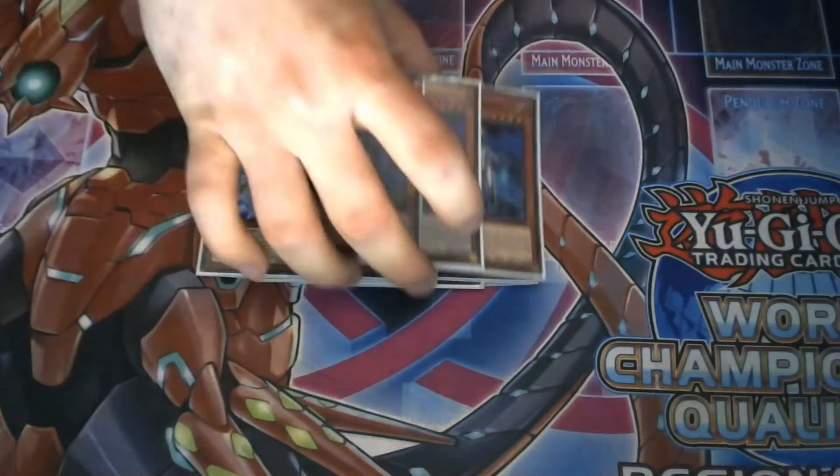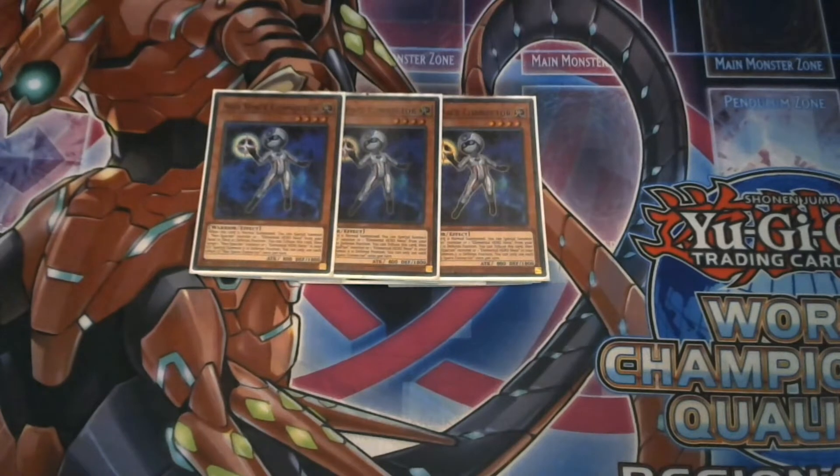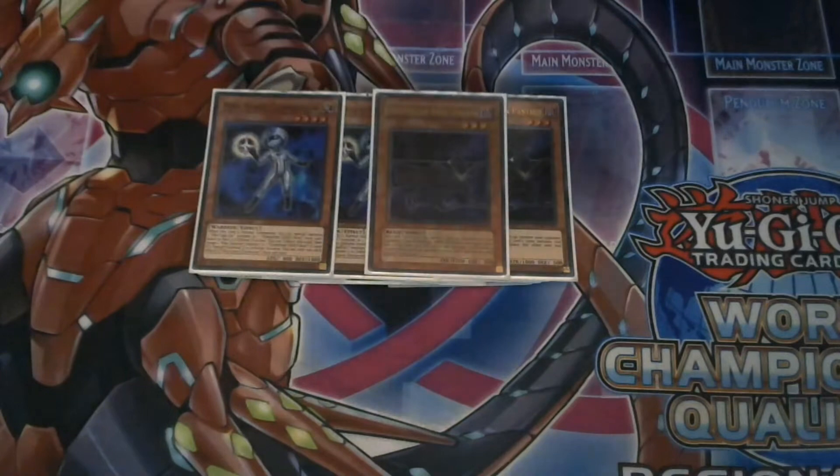The best card that everyone has been hyped about is Neo-Space Connector. A simple normal summon to grab your Neo-Spacian or Neos that you need, then go off with your plays. It's nice to go into a link summon as well if you want — we do play one link monster in the extra deck, which you can probably guess. Neo-Space Connector is just an amazing card for this deck.